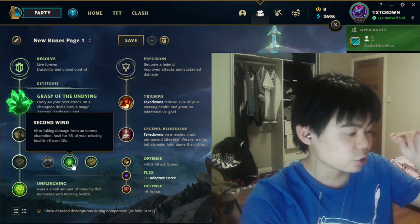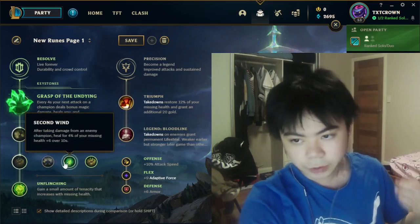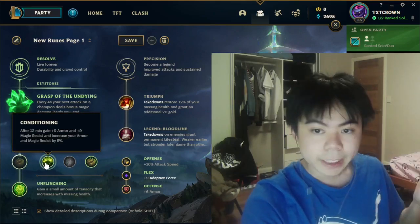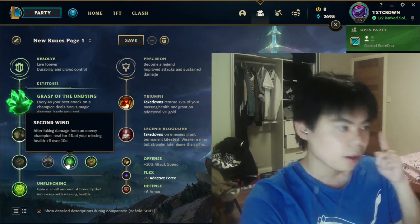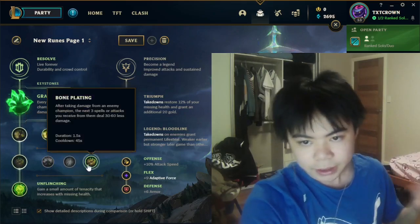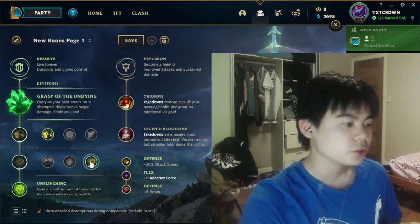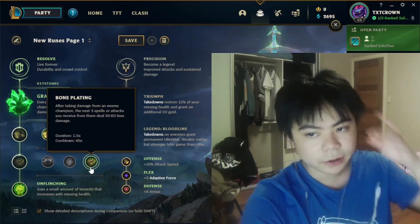This part is super flexible. Conditioning is your best option if you're confident in winning early game and want to carry hard in the mid and late game. Second Wind is amazing in poke matchups against champions like Jayce, cannons, stuff like that. Bone Plating is for more all-in champions — people who want to do short combos on you, like Camille, Fiora, Tryndamere, stuff like that.